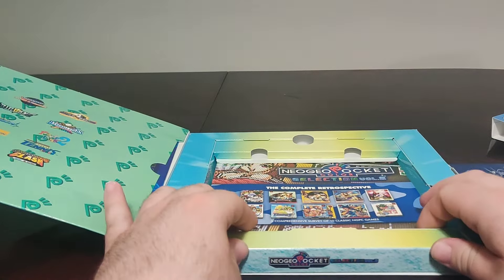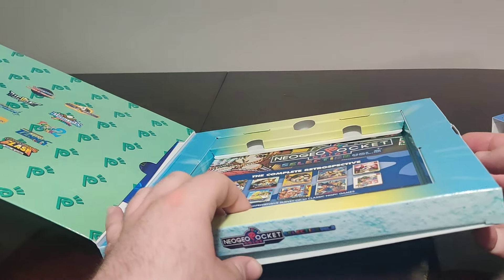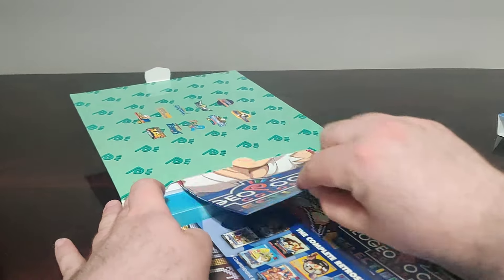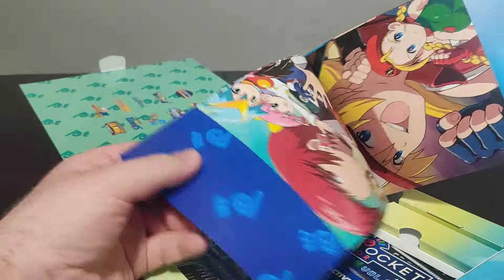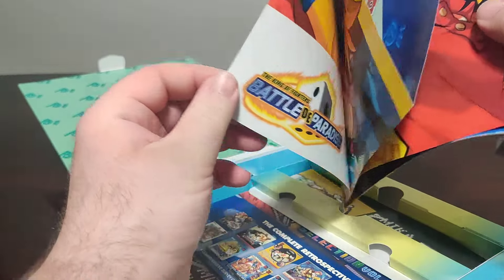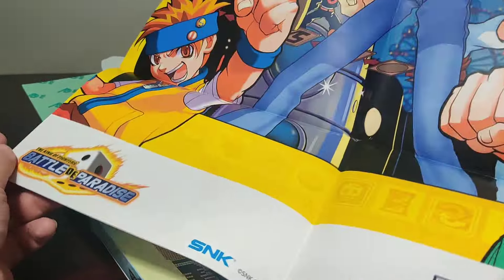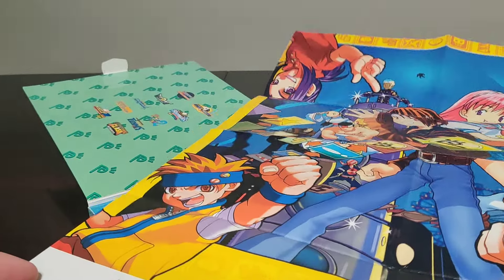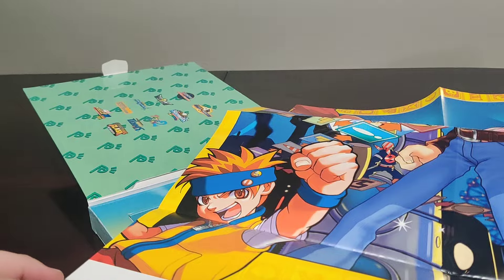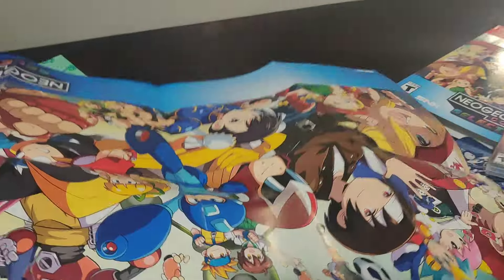We have the extras that this game comes with. Pulling from the side, this is going to be our poster. I'm not going to unfold the whole thing, but it looks like it's just the art from the front. Actually, it's a double-sided poster. On one side, this appears to be focused on one of the games specifically, and on the other side we have that main artwork.